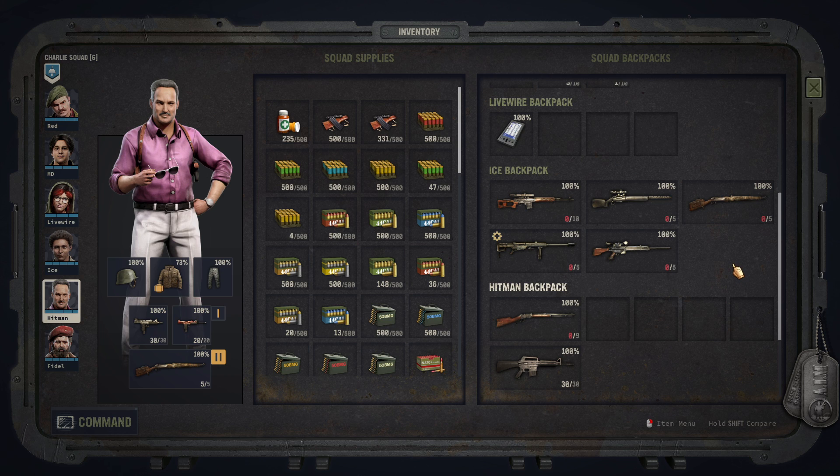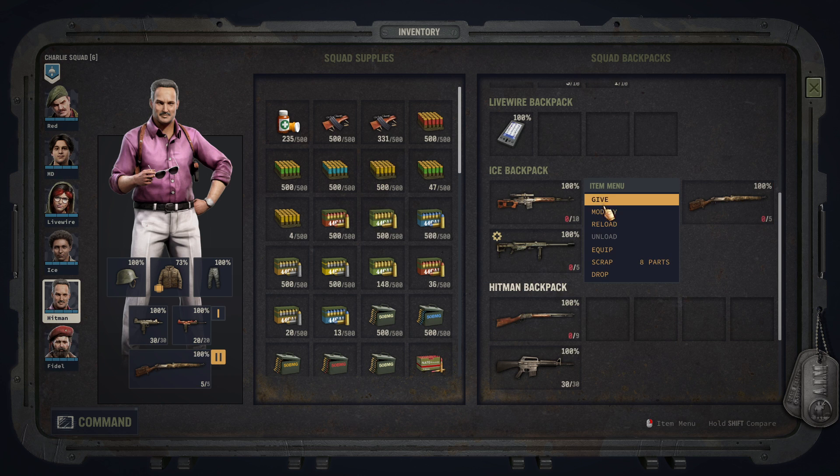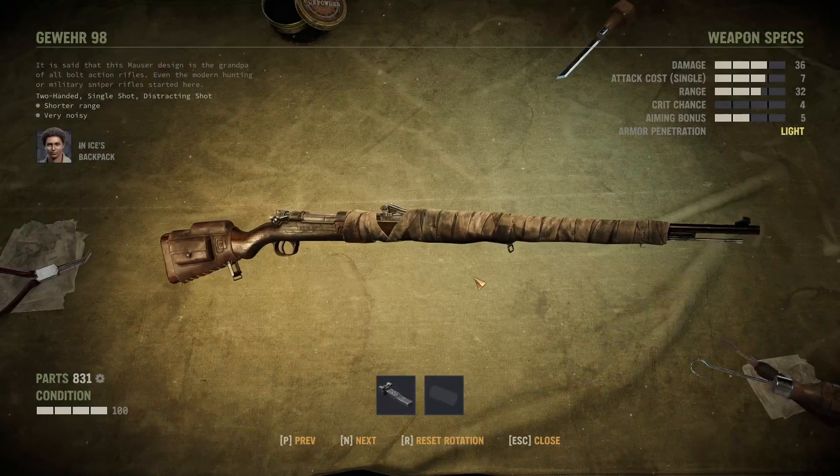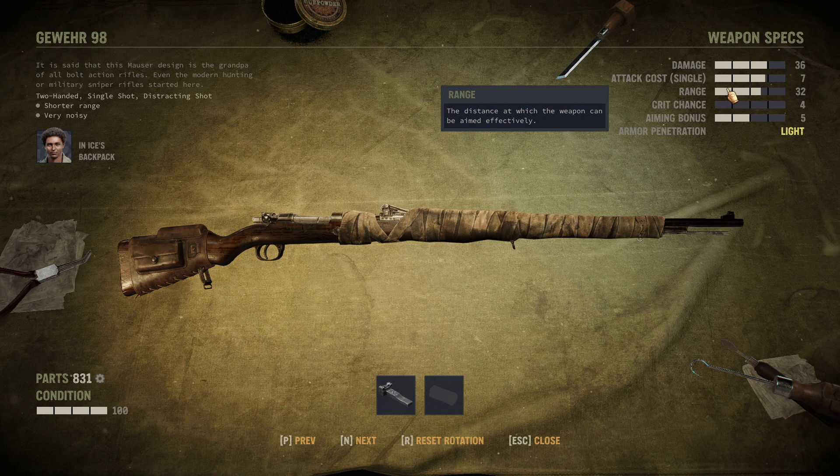As usual, there are timestamps down below. Let's start with the baseline model for this category, which is the Rifle 98, or W98 if you prefer some German. As we have it with all the categories, it's the weakest one of them, so it has relatively low damage per bullet, the range is a little bit gimped — 32 ain't bad, don't get me wrong, but it can get better.